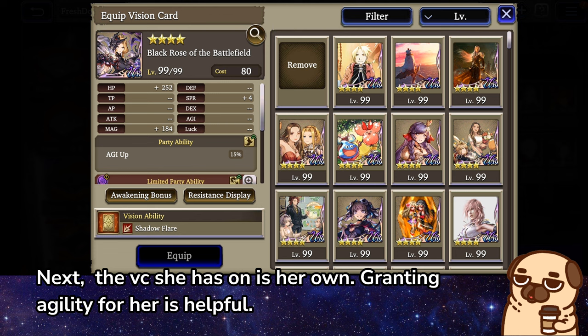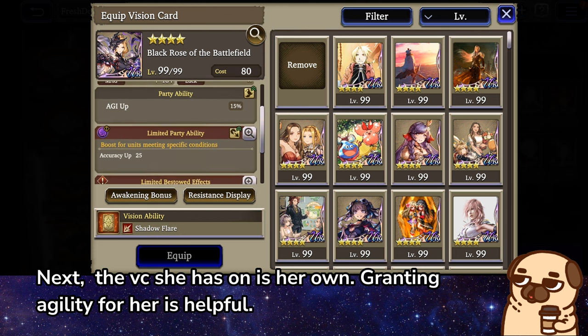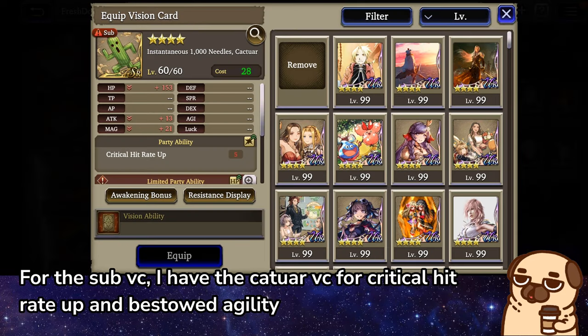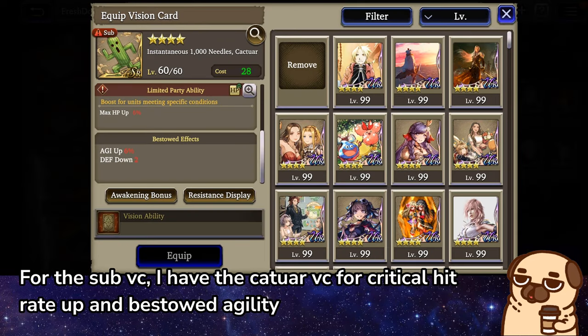Next, the VC she has on is her own, granting Agility for her, which is helpful. For the Sub VC, I have the Katar VC for Critical Hit Rate Up and Bestowed Agility.